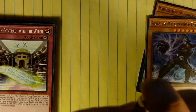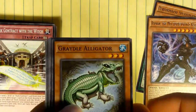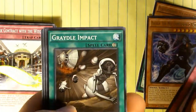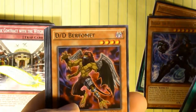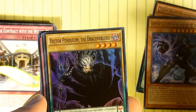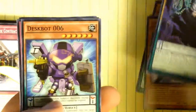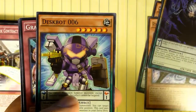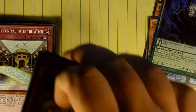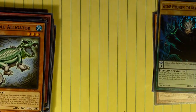Moving on to pack number three: got another Gradle Alligator, Necro Slime, Tempest, Gradle Impact, DDD Burfomet, and there we go — Vector Pendulum the Drake Overlord. That's the one I think everybody's playing, so that's definitely a good one to pull. Also Deskbot 06, Gradle Split, and Samurai Soulclaw. Vector Pendulum the Drake Overlord — I'm pretty sure he's the one everybody needs.